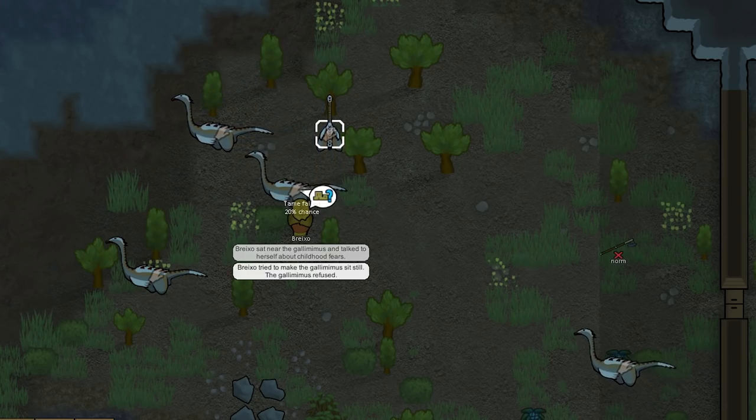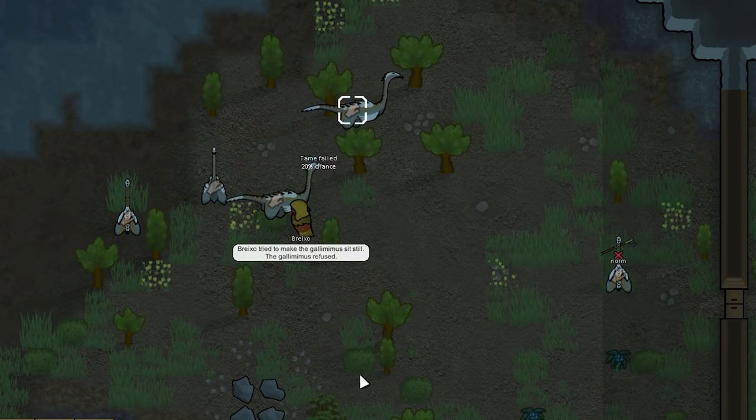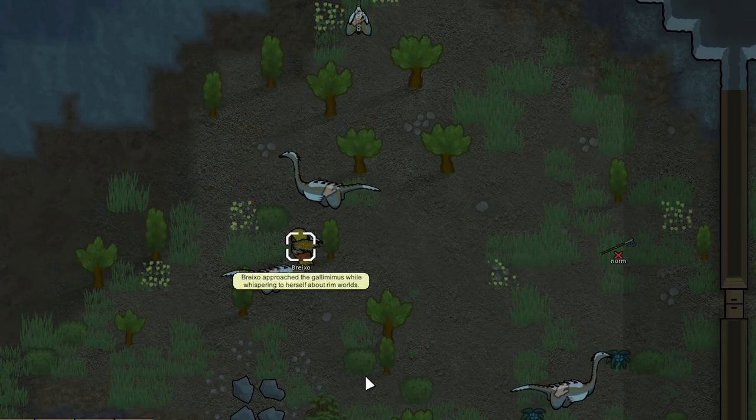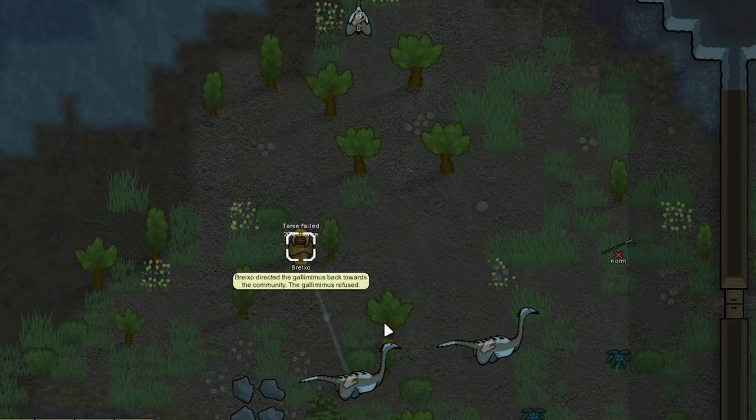Outside our base there are these Gallimimuses, which are super quick — they move at 8 movement speed — and we can use them as mounts. They have a 20% chance to be tamed, and you can also use plant scraps to tame them, which we get from chopping down pretty much any plants. We can't turn them into fertilizer just yet because we don't have the tech for it.